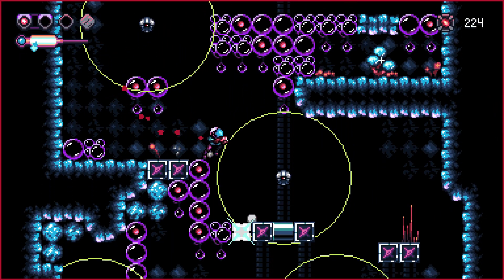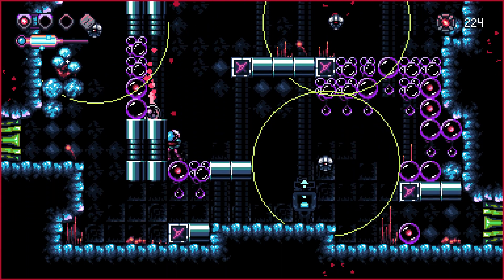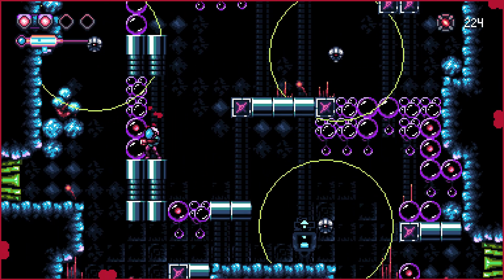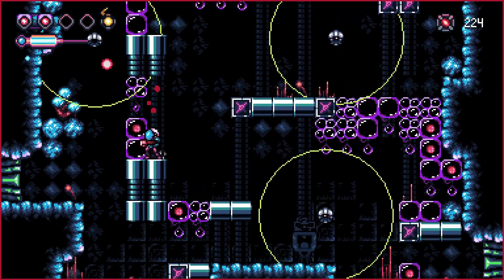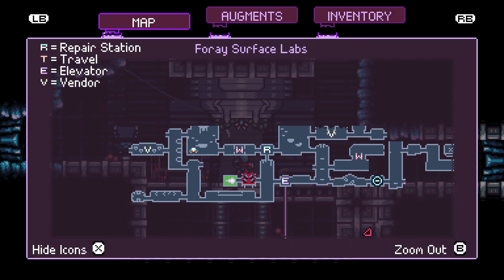One aspect that might intrigue players is the game's increasing complexity. When the game does not provide clear directions to the objective, even when it is marked on the map, it can be a bit challenging to figure out what the next move is or what direction you're supposed to go to reach the objective.